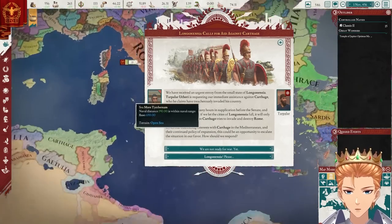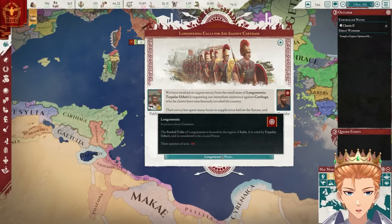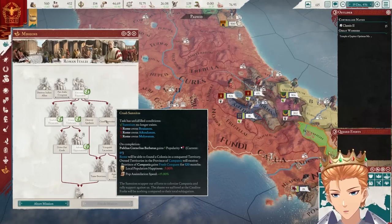Lanyan Nencia calls for aid against Carthage. Wait, you want me to fight Carthage? I am not fighting Carthage right now. Are you serious? That's not happening. Now we have a lot more money and I don't really know what to spend it on.